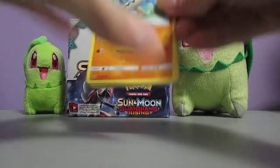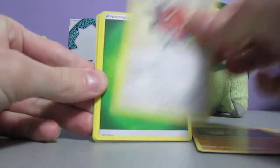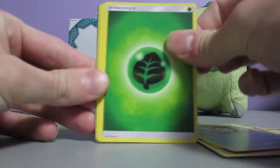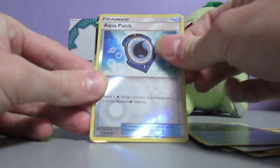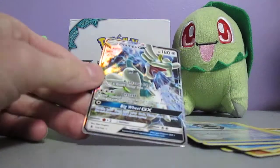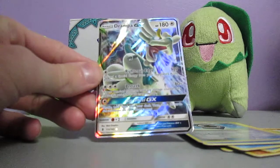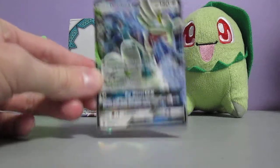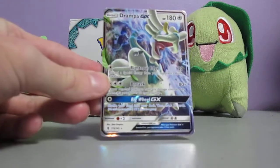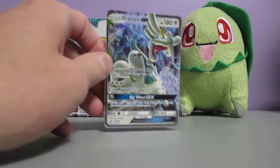This pack starts off with Barboach, Phantump, Machop, Fletchling, Alolan Vulpix, Grass Energy, Vanillish, Whimsicott, Marini, Aqua Patch Reverse Holo, and Drapa GX. I actually think I have this one too - I'm pretty sure I have a Drapa GX. I honestly have no clue, but nice. I like Drapa. Drapa is actually a really stupid-looking Pokemon. I like how Drapa and Turtonator are version exclusives - Turtonator just looks really, really cool, and Drapa just looks really, really stupid.